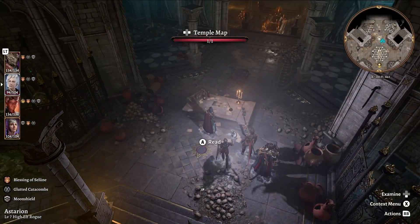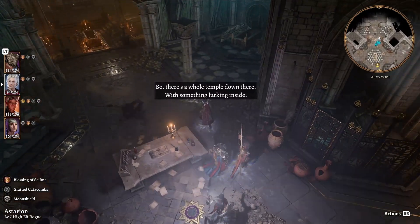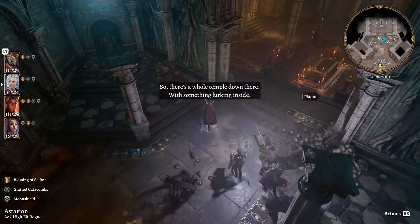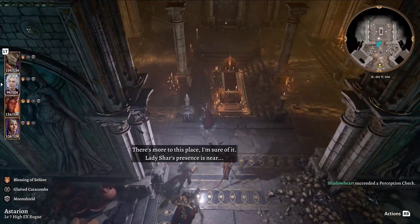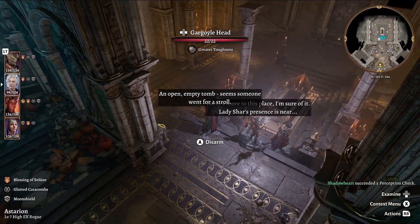Temple map. Hand-drawn map — you can read this if you want, I'm not particularly interested. There's a whole temple down there with something lurking inside. An open empty tomb. Looks like a trap there. It seems someone went for a stroll.